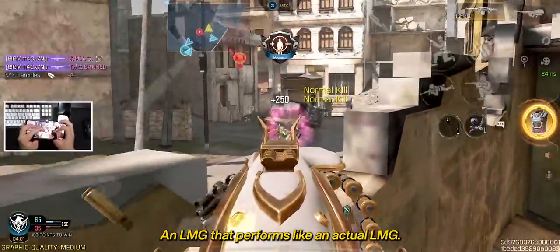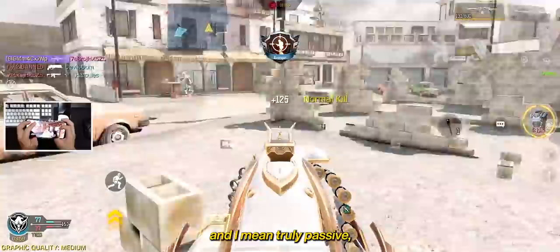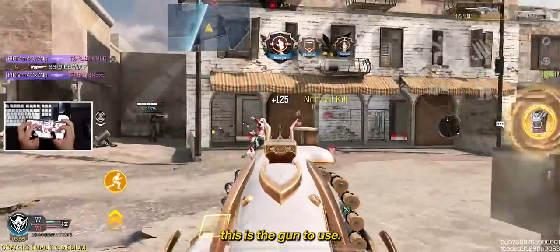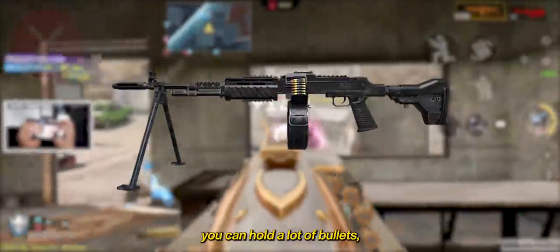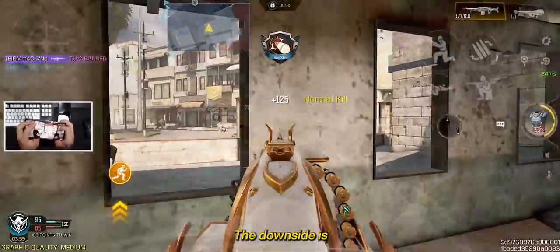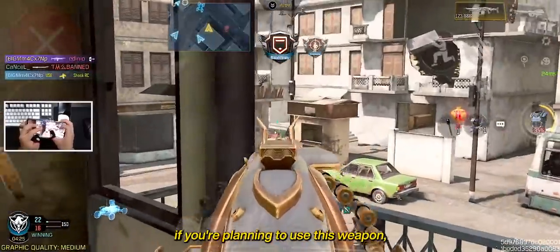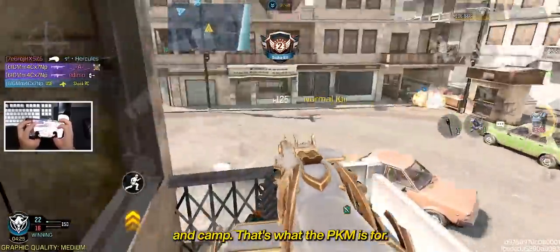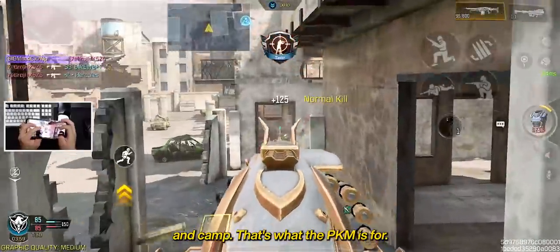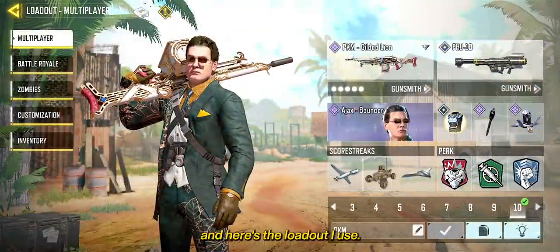On the number 10 spot, we have the PKM, an LMG that performs like an actual LMG. If you're looking to play passive — and I mean truly passive — this is the gun to use. Similar to the RPD, you can hold a lot of bullets and it has one of the easiest recoil patterns in the game. But the downside is it has slower mobility, so you'll have to play almost like a sentry gun. Hold angles, wallbang enemies, and camp — that's what the PKM is for. Here's the recommended build for this LMG, and here's the loadout I use.